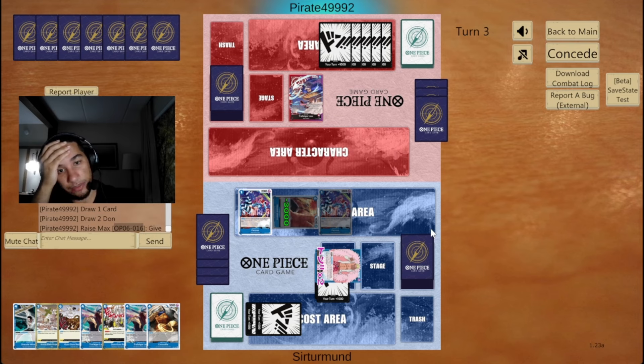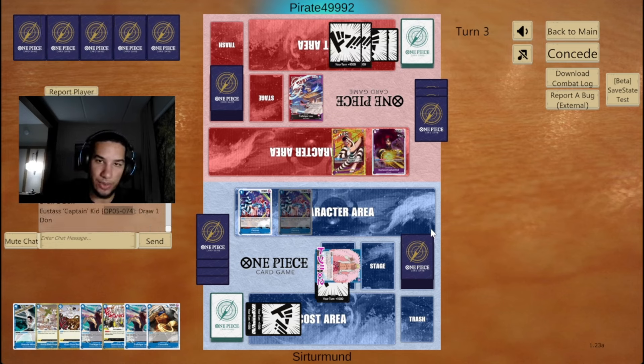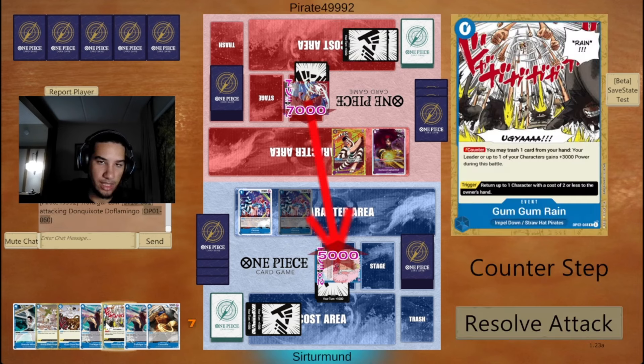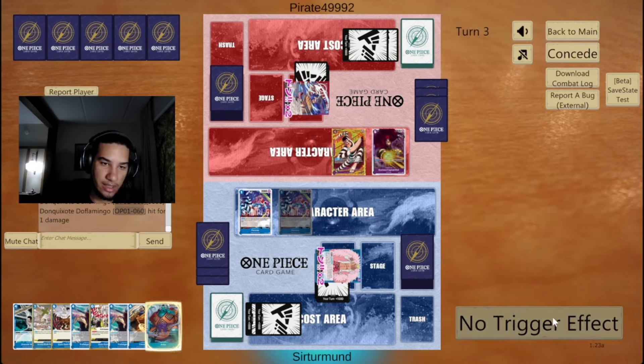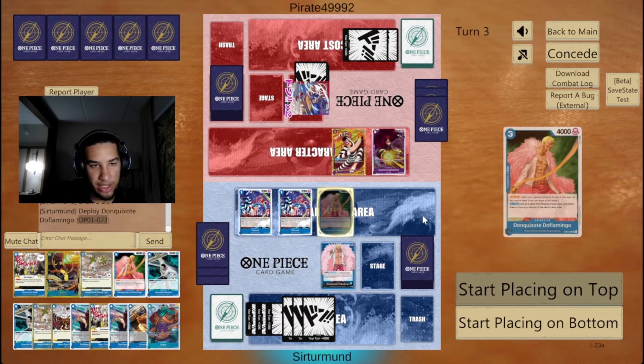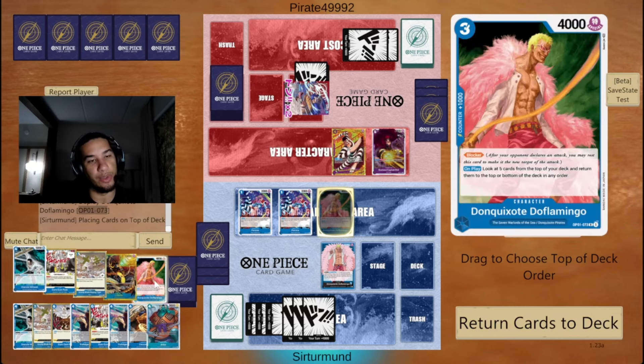We have another one coming up. This at least gets me 2 units on the field at once, even if it's going to be like 2 Dolfies. Because we know, guaranteed, we can at least hit a Doflamingo. If I go down to 3, that's a good Jinbe moment — but the Jinbe will have been better just a little bit later. So we're going to go like this. Next turn, I guess we can draw into Doflamingo — we already have a Gravity Blade in our hand.